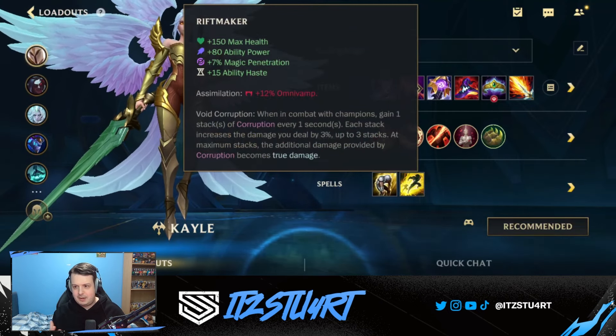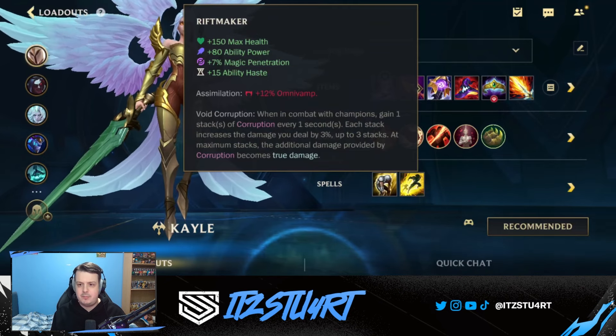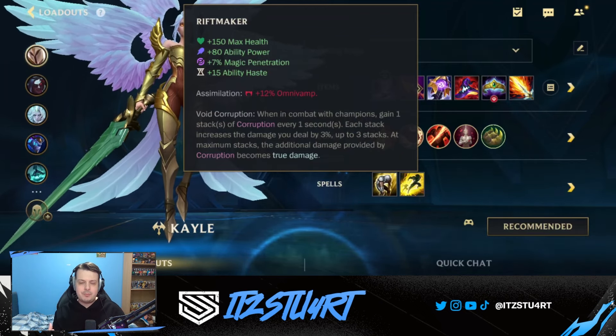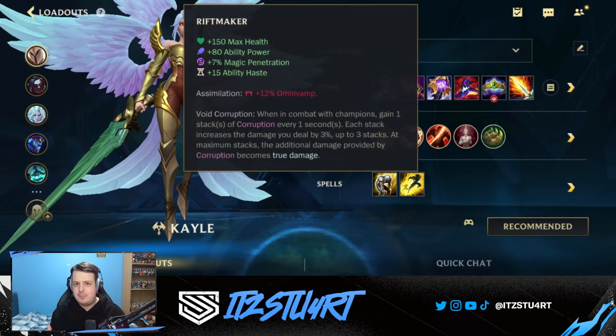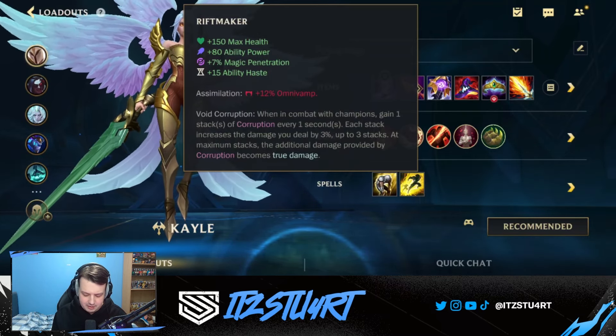Then you can go for general AP items like Riftmaker, which is really incredible for Kayle. The Omnivamp helps a lot, especially in the mid and late game because of all the extra healing. You get max health, ability power, magic penetration, and ability haste. The Void Corruption passive means whenever you're in combat you gain stacks up to three, and at three stacks corruption deals true damage. By the time you get Riftmaker, your passive has evolved twice so you can auto attack from range — being in combat isn't a big deal. You auto attack, gain true damage, and gain Omnivamp.